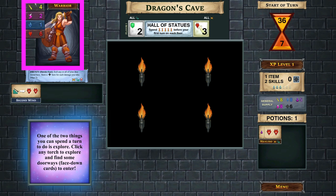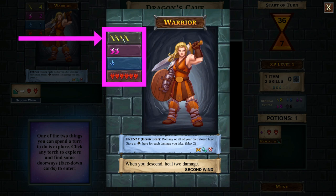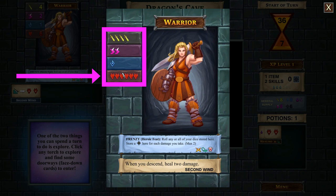Looking at our character first - this is our warrior. The symbols along the left: the first is the strength value, the number of dice we can roll - we can roll four yellow dice. The next is agility - we have two red dice. The next is blue dice. And the six hearts here is our available health. If we ever take damage equal to or greater than our health, we die - and that is the end of our adventure.